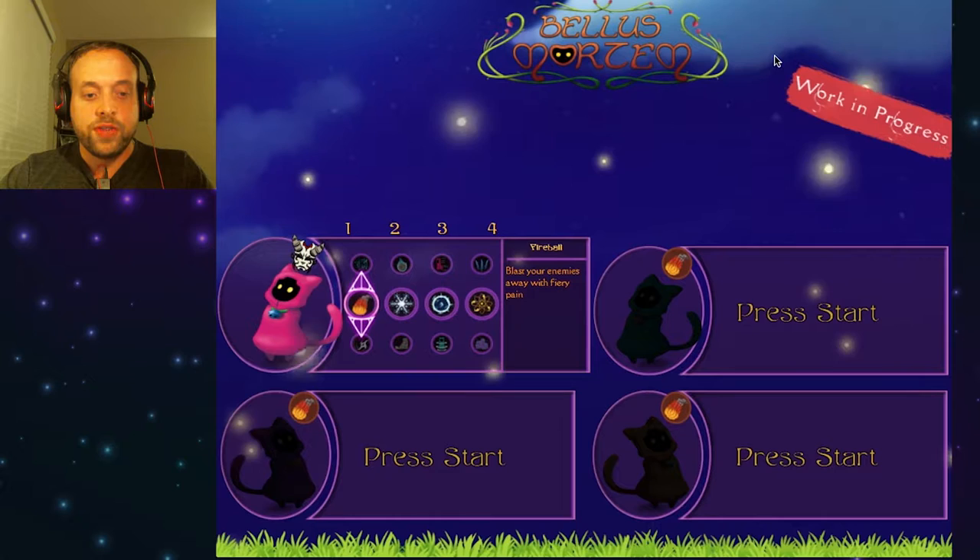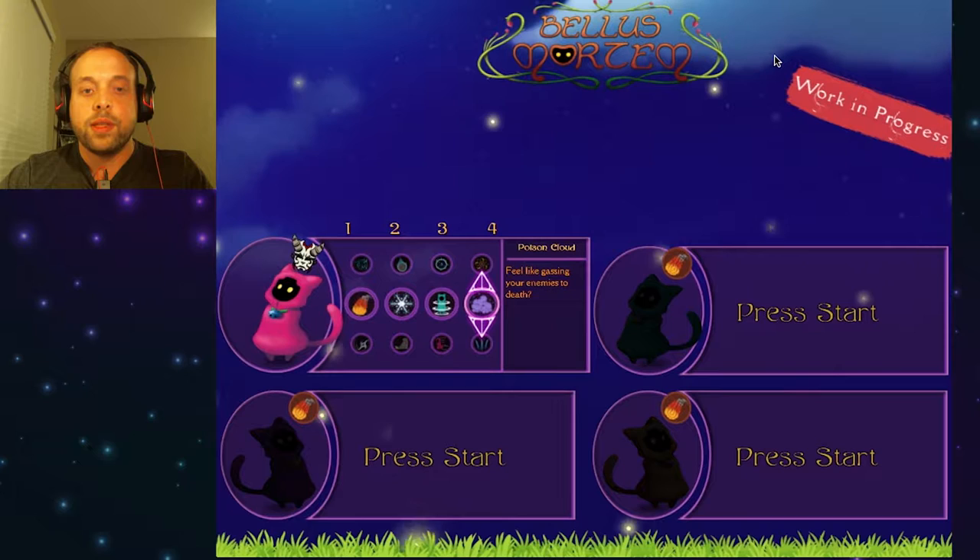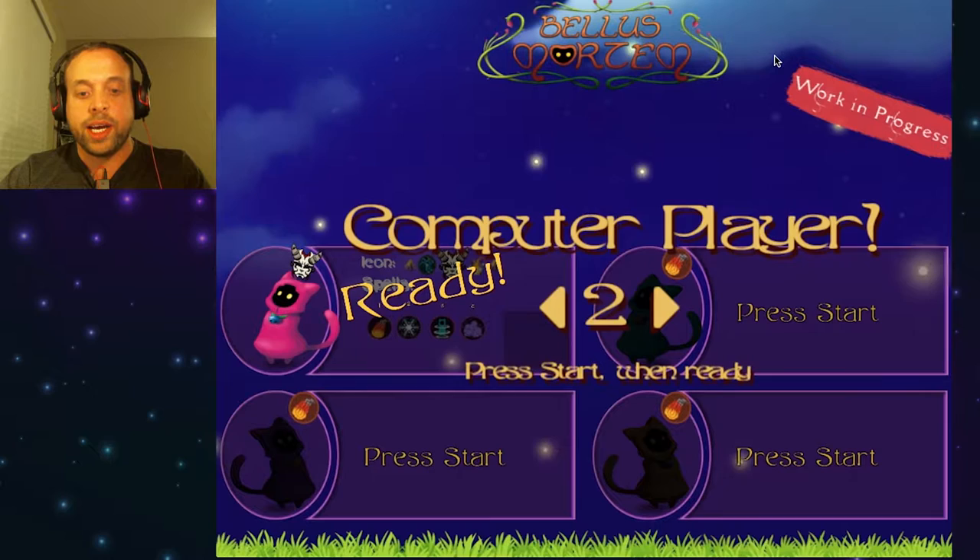Right now I'm going to choose fireball for my first damage ability, ice ball for my second, blink for my third, and for my ultimate I want poison cloud. Definitely poison cloud. All right, let's play.